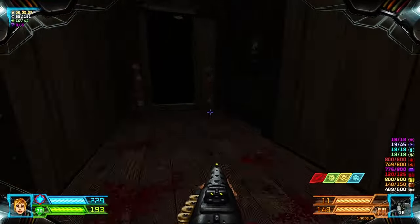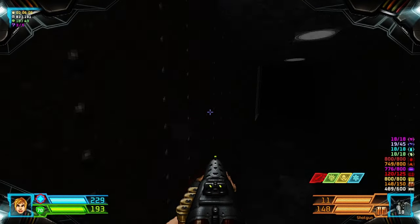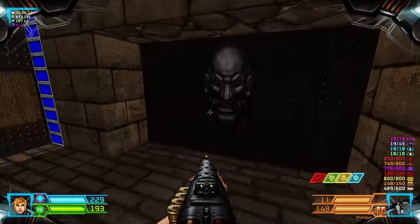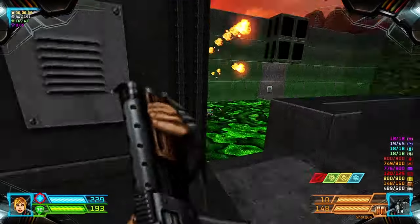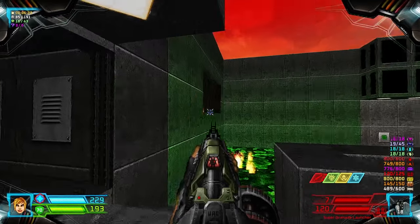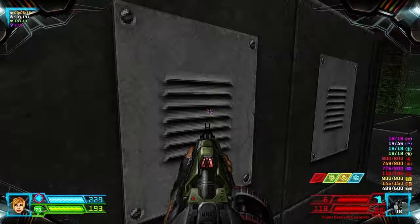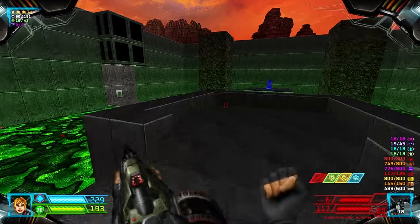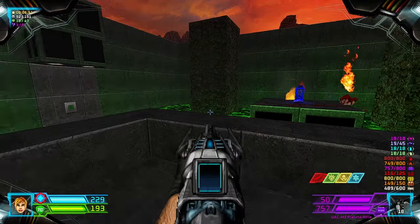I don't think those Imps can actually teleport. We'll head through this one first. There are Specters on both sides of this toxic pit. There are some enemies in those windows. There is a cackle here.